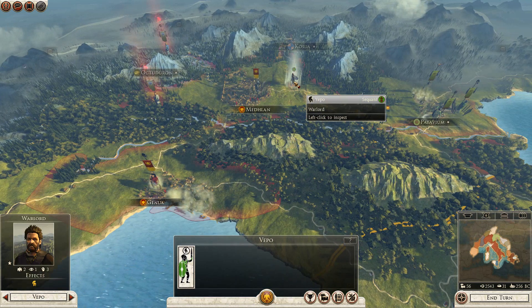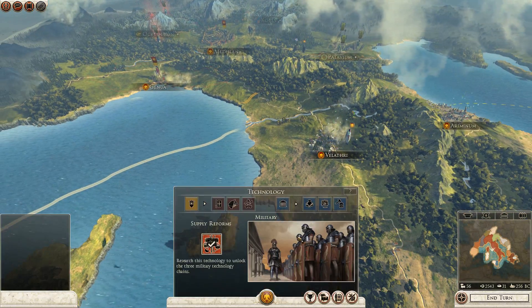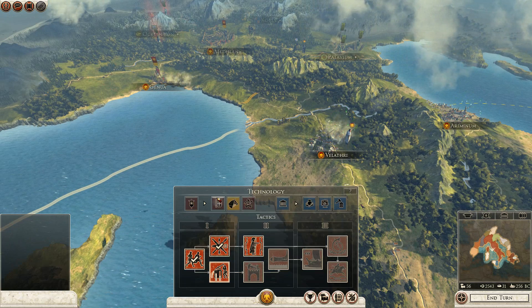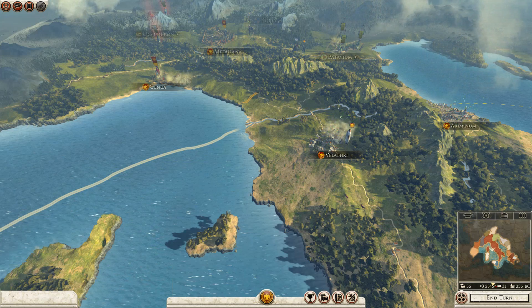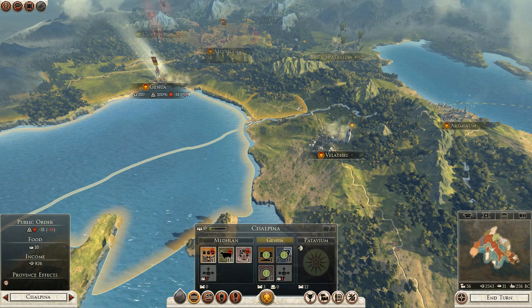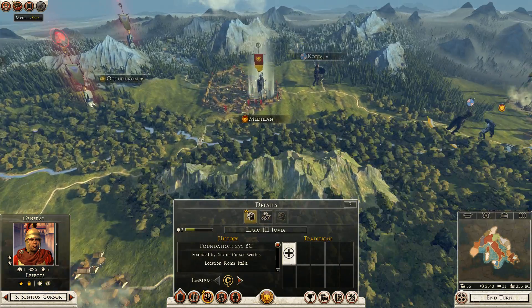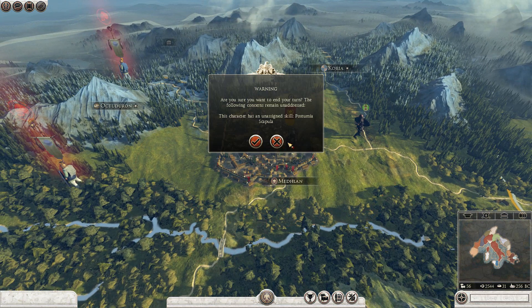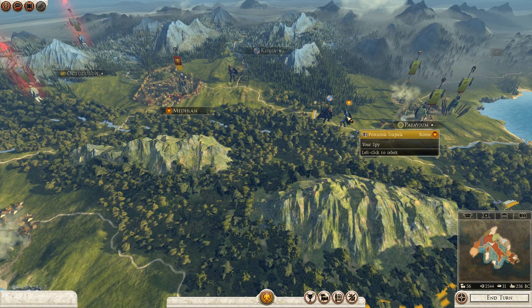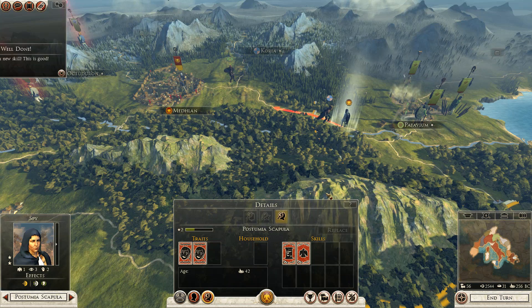There appears to be a warlord here, which I'm not really sure what that is — it might be a champion, which is a third type of agent you can send out. Is our tech finished? I do believe it is. So I think I'll buy the manipular organization now. And because we won such a great battle, we can now upgrade the traditions of the third legion over here — we're going to get them accomplished skirmishers to make those missiles even deadlier. I'll get this guy one plus authority just because.